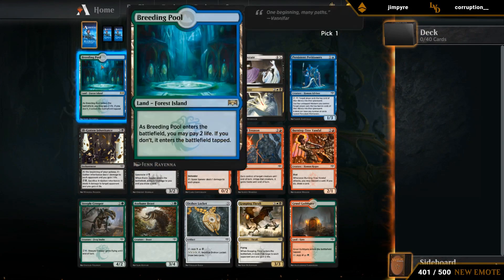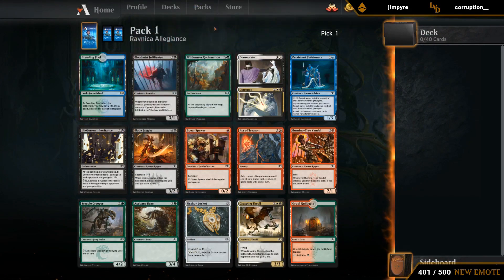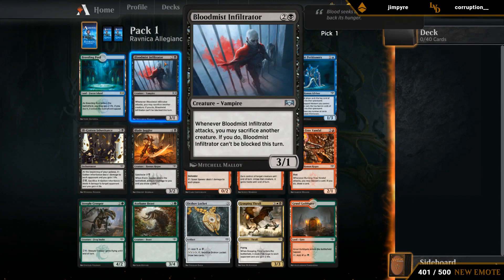Pack one, pick one — open the Breeding Pool. Nice for constructed, not as useful in drafts, still fine. But it's kind of funny how maybe a semi-guild gate would be better given all the gate synergies. Looking at what we have: Infiltrator, which is kind of medium.